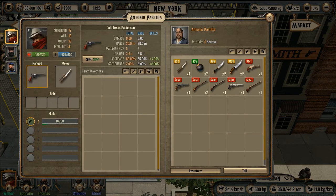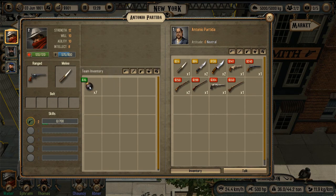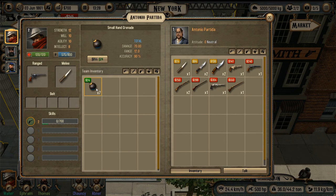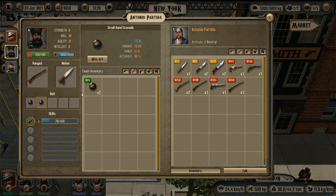The last thing we need in this store is a pack of grenades. Here we have seven grenades available. Each causes 70 damage, so I'm going to buy all of them. Grenades should be placed in the character's belt before leaving the city. You will not be able to prepare your crew right before the battle, so you should always do this before the trip.